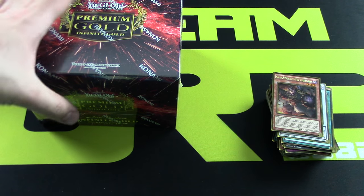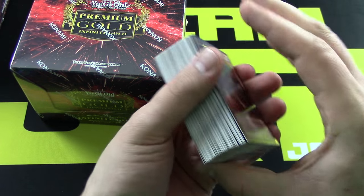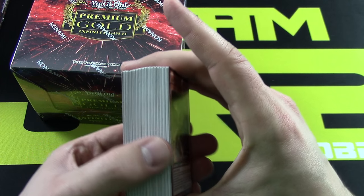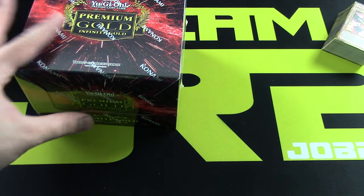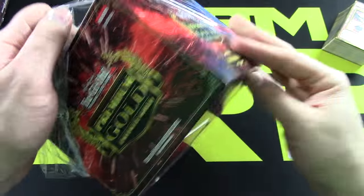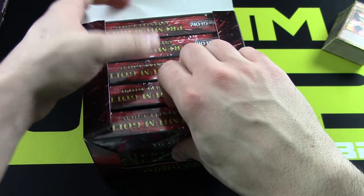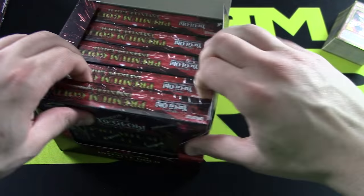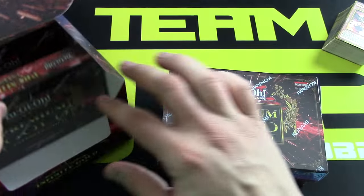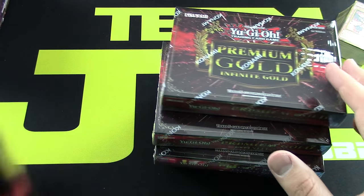Just look at that stack of foils from just one box — you can get a good deal on one of these boxes, definitely invest. The amount of foils you can get in there is amazing. And obviously there are going to be some cards that are short printed. I don't know exactly how many cards are in the set but it's probably pretty big. Five mini boxes per one of these big boxes each and every time.